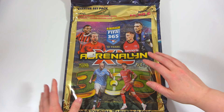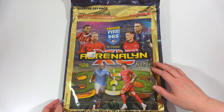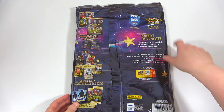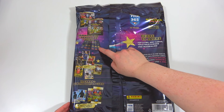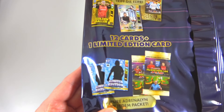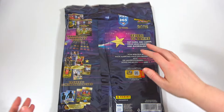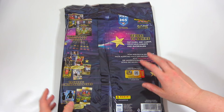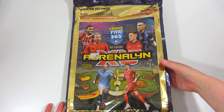It's going to be interesting to see how they lay out in the binder and how many of each one there actually is. In here as well, on the back you can see we get the binder itself, a game guide, a player board, a few packs, and also a first look at that limited edition, which is absolutely awesome because this is a very special collection celebrating 10 years of FIFA 365.